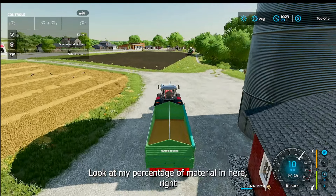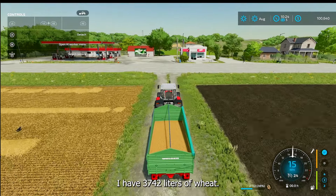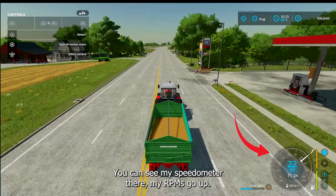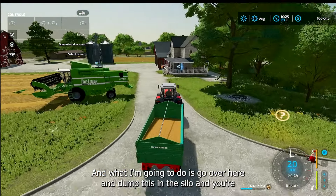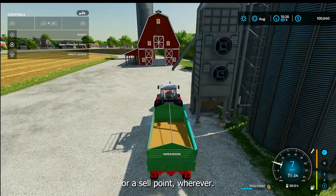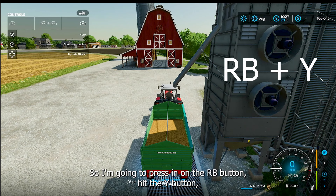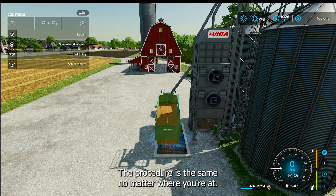We harvested that field real quick. Look at my percentage of material — right to the left at the bottom of the screen, left of the speedometer. I have 3,742 liters of wheat, and my trailer is 46% full. You can see my speedometer, my RPMs going up — it tells you how fast I'm going, 24 miles an hour. I'm going over to dump this in the silo. As I pull up to the silo, at the bottom it says 'RB plus Y start overloading' — that means offload the wheat. I press RB, hit Y, and it dumps the wheat right in the silo. The procedure is the same no matter where you are.